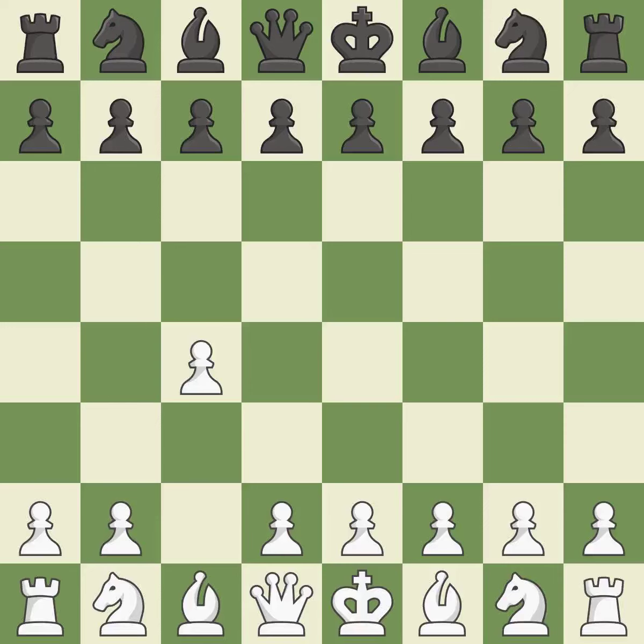In the English opening, white plays c4 to take control of the d5 square without sacrificing a central piece. This is a more patient opening. The pawn push on d5 is ready with e6, and the bishop on the dark squares can advance. In order to dominate the centre from the long diagonal, g3 is getting ready to fianchetto the light-squared bishop to g2.